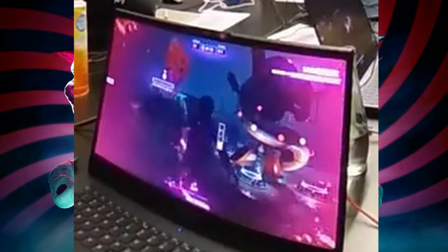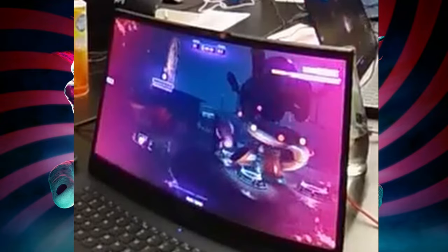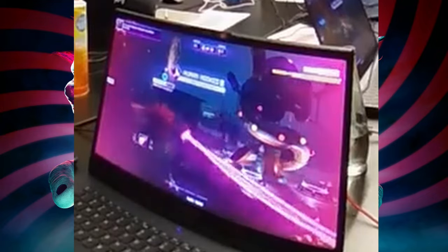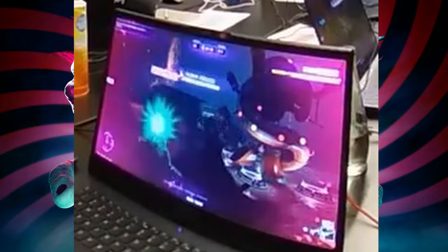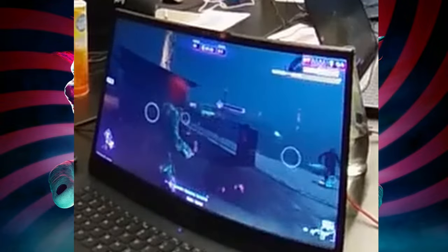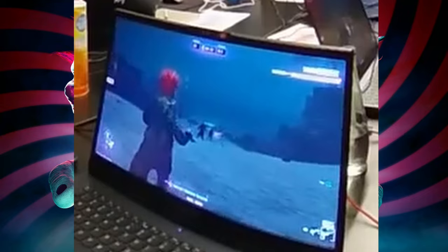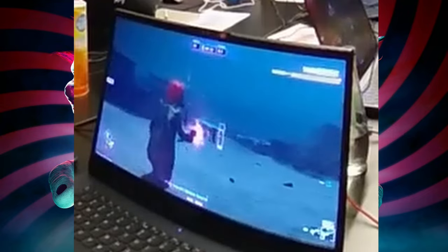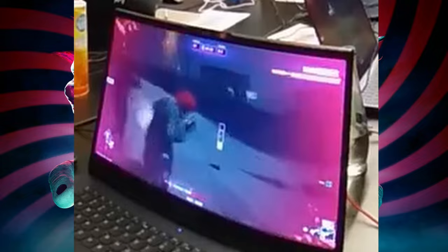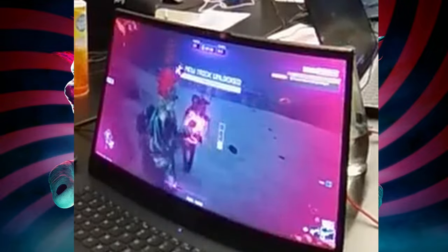The clown just got beaten and is in a stunned position. When your HP drops to zero as a clown, you get stunned and frozen in place for a couple of seconds, then respawn with full HP. So the victims can't really kill the clowns — they can only stun them and buy time. There's a lot of action — the humans are actively fighting back. The clown is shooting with a laser and getting beaten by what looks like a guy with a baseball bat.